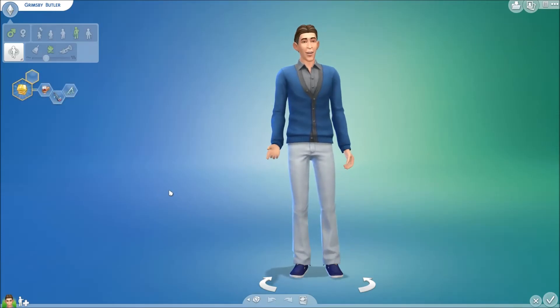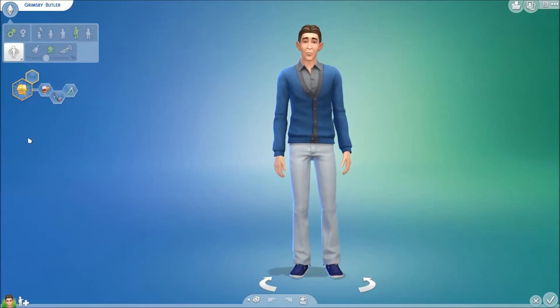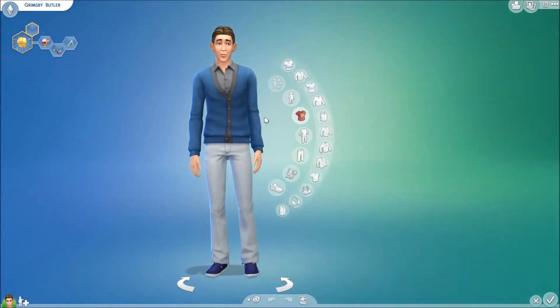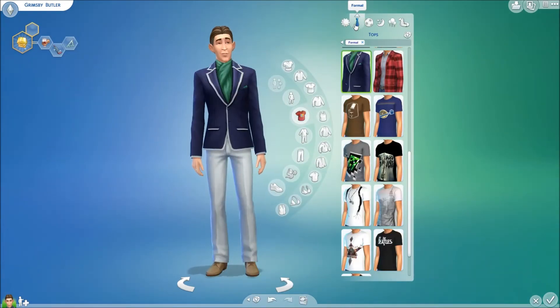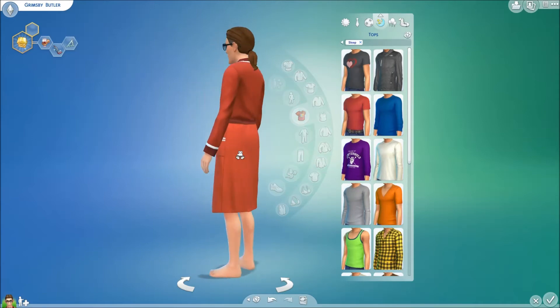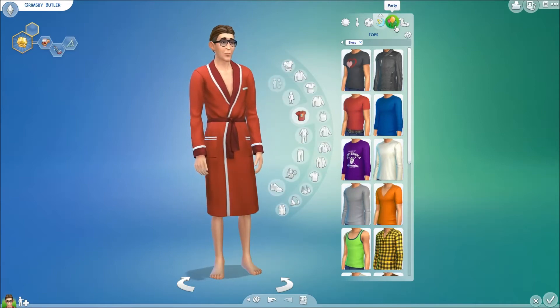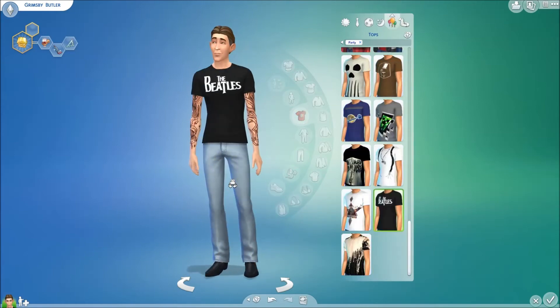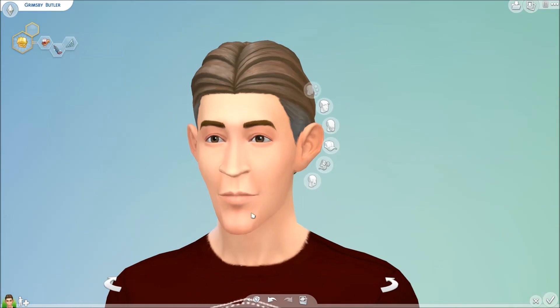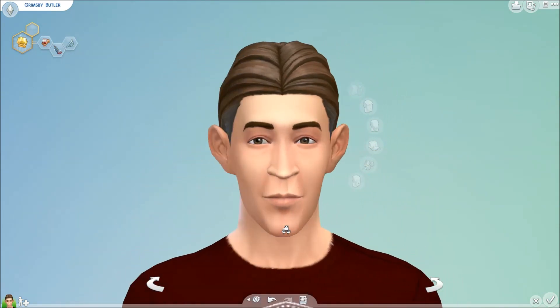The last of our sidekicks is Grimsby. As I mentioned in the previous video, you can put him in with Eric if you want — you don't have to make him his own household. For Grimsby I made him a Perfectionist, Neat, sort of a Snob, and his aspiration is to be a Renaissance Sim. So I went very formal looking — don't you love the ascot? Then we have this one — I love it, it's so Hugh Hefner. I had to keep that especially with his face. And then pool — I love this shirt.